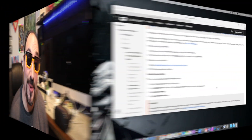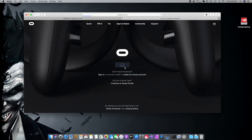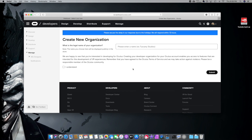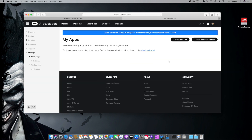Without further ado, let's take the USB connector and connect it to your Quest. We're going to start at the Oculus developer website — developer.oculus.com. We need to create a new organization to get into developer mode. Log in with your Facebook account, create a new organization — I'll put 'WG Designs' — agree to the terms, hit submit, and you've created a new organization. That's it.